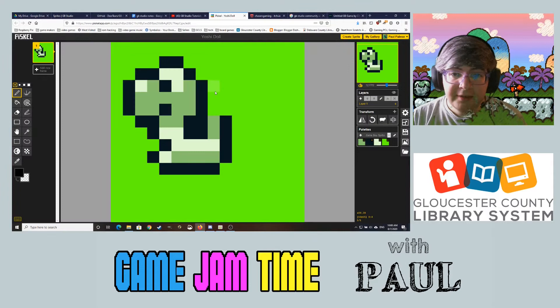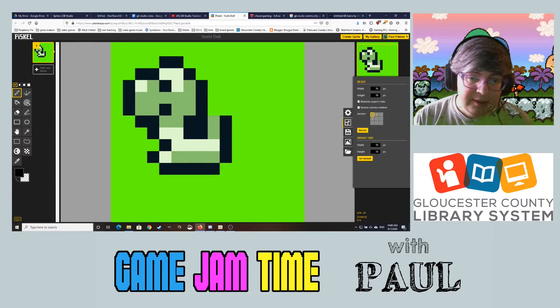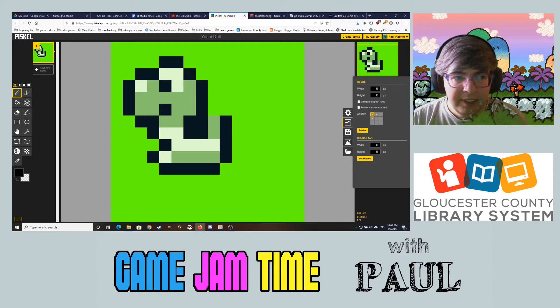Another thing you might want to do is use Piskel, the pixel editing option I mentioned in the last video — it makes it really easy to do Game Boy graphics. I have a little Yoshi doll I use as an item in my game. The sprites palette is set up for the exact colors, and the height and width have to be 16 by 16 pixels in order for the program to recognize them.